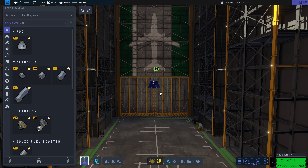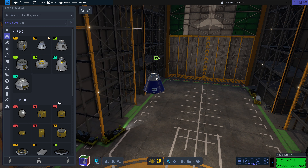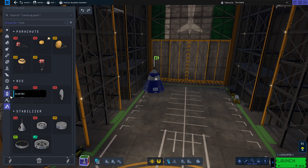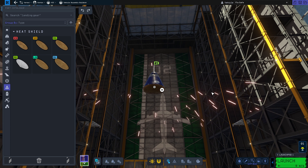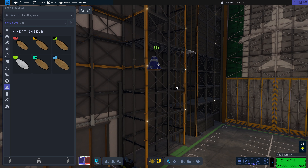First, we want to build a little pod — we want to take a Kerbal to space, so the pod is our command module. You can have different command modules — a probe or other options — but I want to send somebody up there. We're going to use a small pod, then make sure we can get back safely with an extra-small MK-16 parachute on top and a small heat shield so we don't overheat on the way in. That's all we need for re-entry. Down here you can see we have one stage — stages are different parts of your rocket used at different points in time — and we're going to add more.